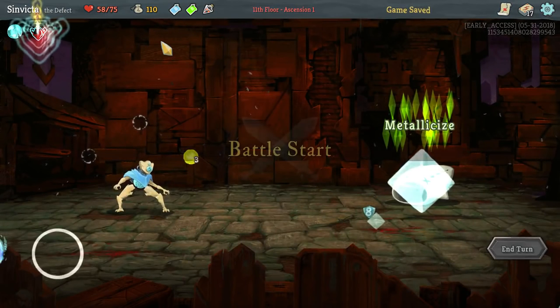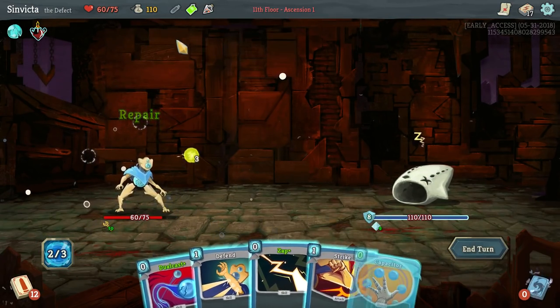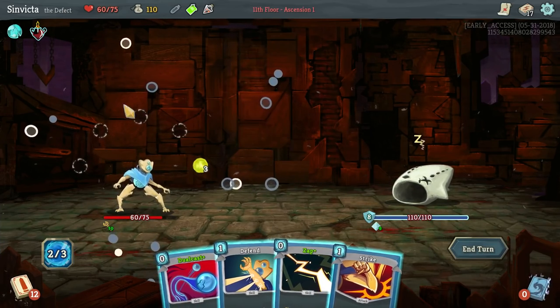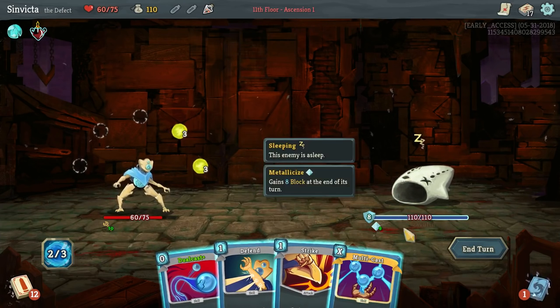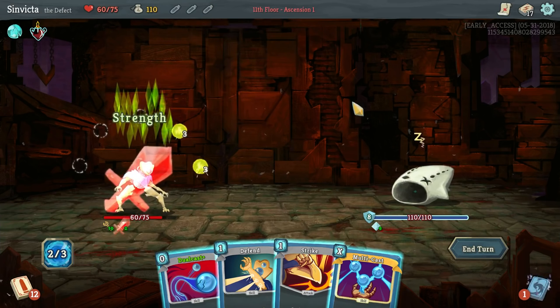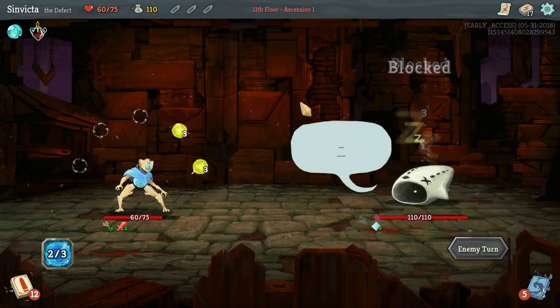Let's go ahead and fight a boss - let's see how well the Defect does against a boss. We already top-decked Self Repair. I'll use this and get Capacitor too, so now we have the ability to increase the amount of orb slots. Now, I know what you're thinking - that's awesome, more orb slots equals incredible, right? Not necessarily.